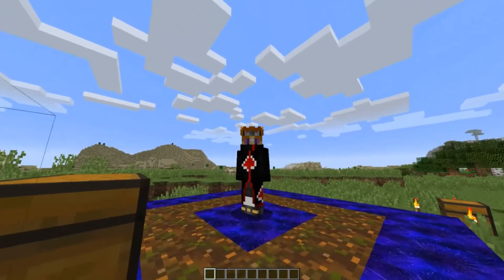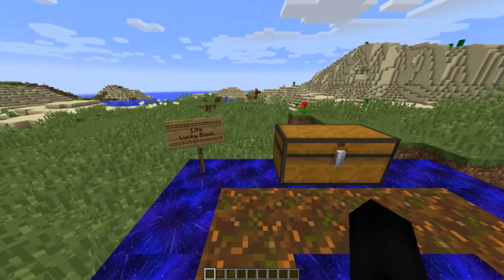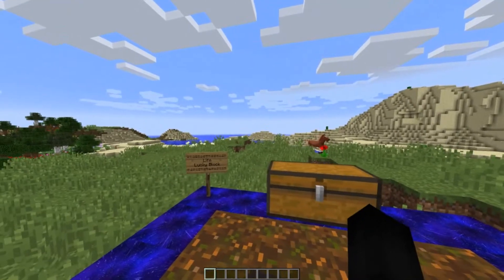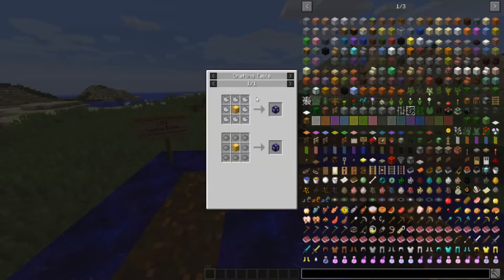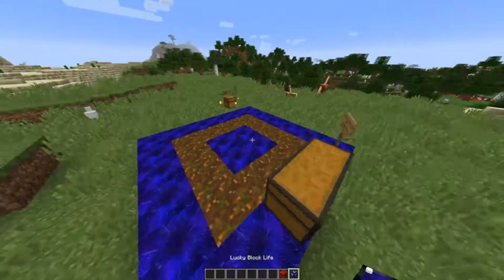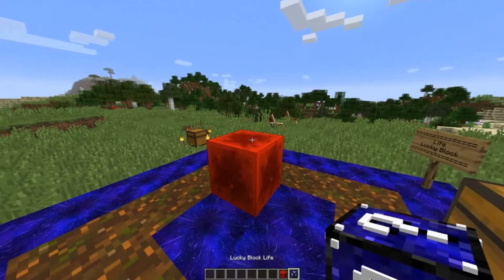So just looking at the Life Lucky Block, I'm guessing whoever made this block is trying to say it gives life to the world of Minecraft and real life. We're gonna be memeing it a bit. If you're wondering how to craft it, you craft it with the generic recipe of light gray dye and gray dye. Can we open this in normal mode? Nope - we have to use redstone.